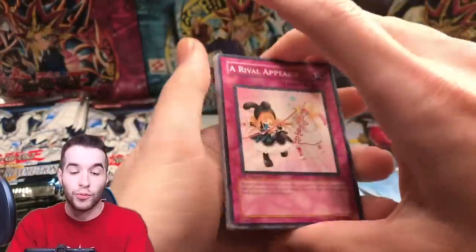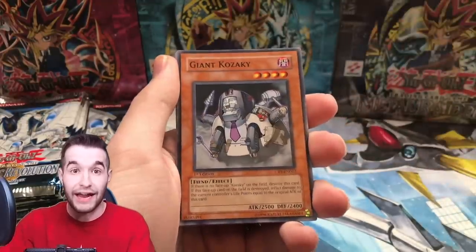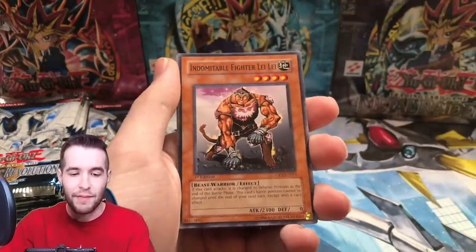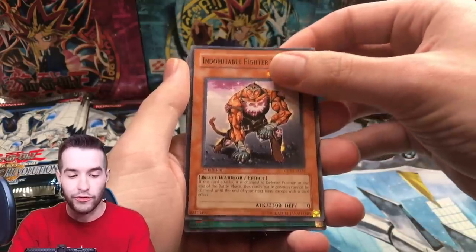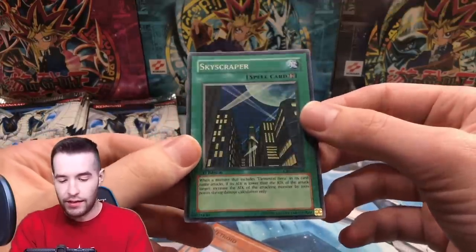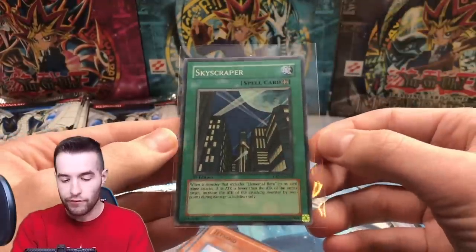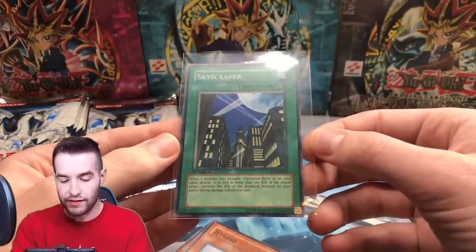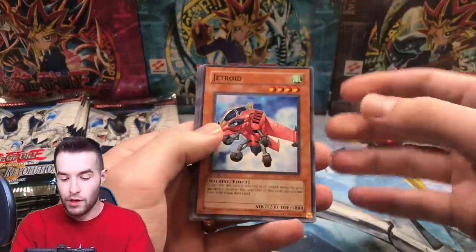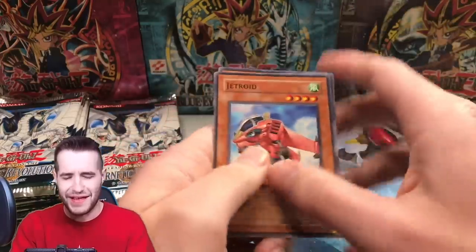No foils yet. You can pull Cyber Dragon at super rare too, so that would be pretty cool — we want that, and then the ultra rare Cyber End would be ideal. Indomitable Fighter Lei Lei, Skyscraper — there is a super rare Skyscraper. Not the ideal card but it's still cool, it's a nice hero card. We've got a Skyscraper, we'll take that.